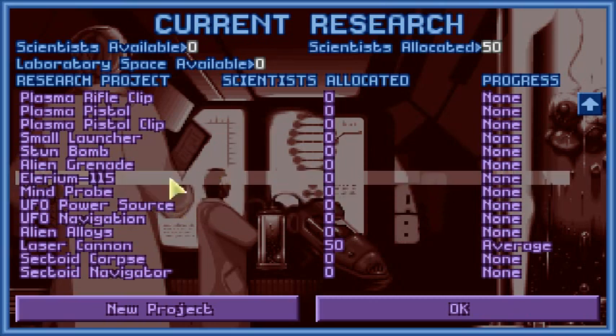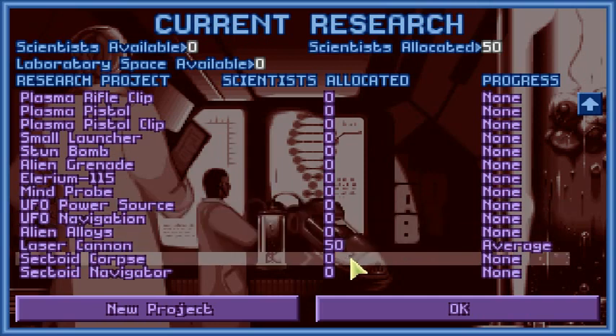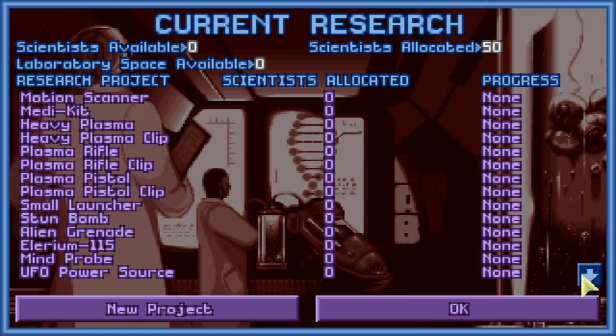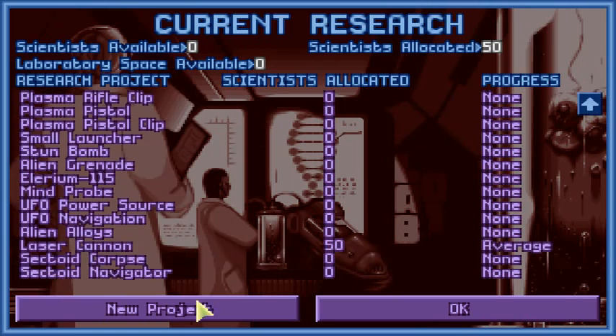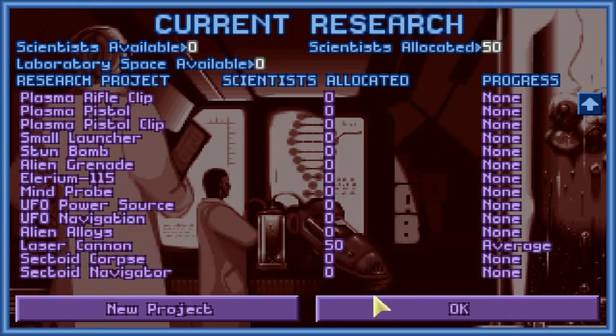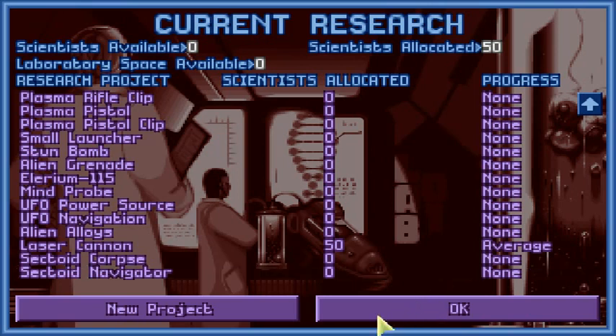Power suits only require researching Elerium, the power source, and of course the research project itself, so maybe I will do that directly. Other research projects not yet visible will also be prioritized after I have some protection for my soldiers — specifically the Hyper-wave Decoder. In the last season I already captured a live sectoid navigator and put him on the research project list, so I can start that project as soon as my soldiers have some protection.